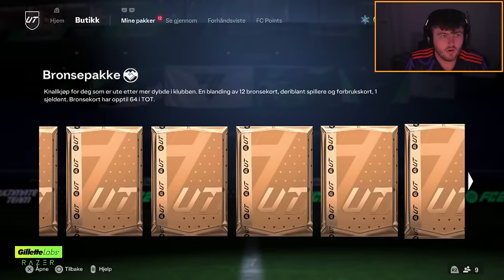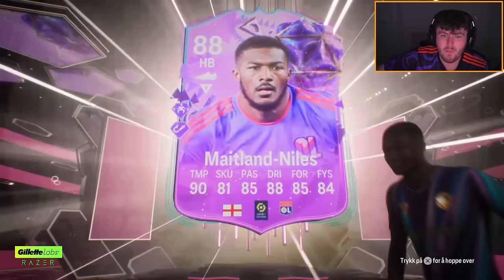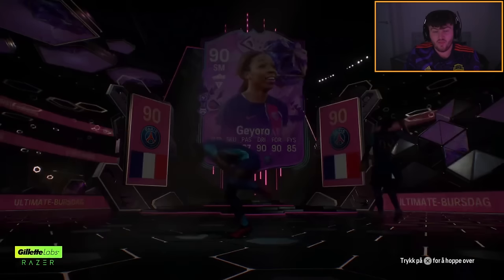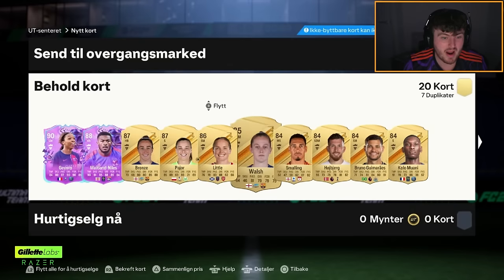Now it's time for the 83x20. Another birthday — three birthdays are solid. It's Maitland-Niles, of course. Maitland-Niles and Ghioro — that's not awful, that could have been a lot worse. Go on, be an icon in there for fun as well — no icon, but Maitland-Niles, Ghioro, Pajor, Walsh. Any more walkouts? No. I mean that's all right to be fair, that's pretty decent.